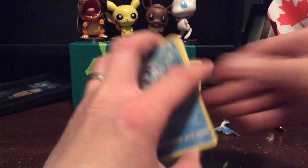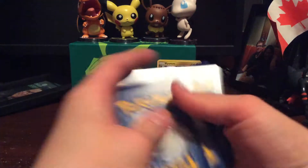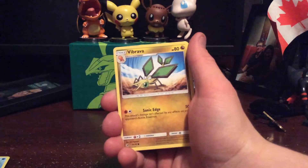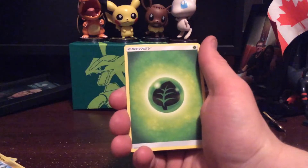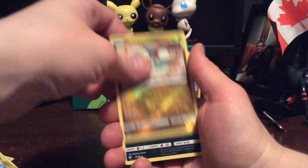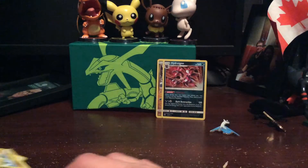I like playing the game, not that into it — I don't have anybody to play with really. Alright, we have Wishiwashi — he always looks so sad — Magikarp, Jangmo-o, Totodile, a Leaf energy, Darmanitan, Jangmo-o, Swift, Ralts, Drampa, and we have a Hydreigon foil.